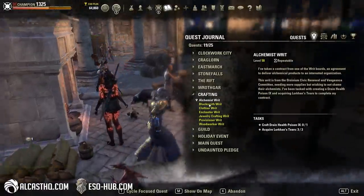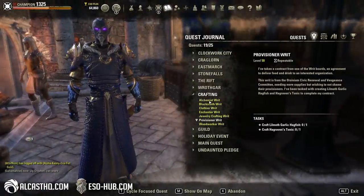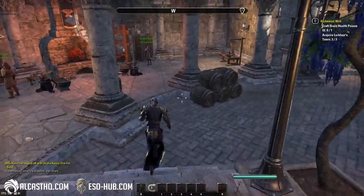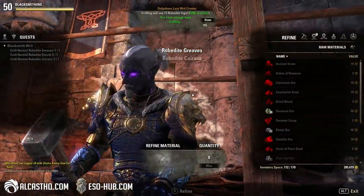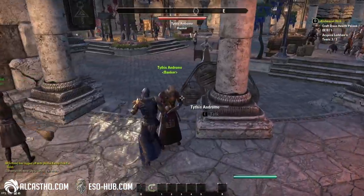I usually level up most of these on all of my characters if I can. For Provisioning and Alchemy, you actually have to put potions into the bank, so the character has to talk to the banker and get them out — because it doesn't let you auto-craft them with the addon for whatever reason.